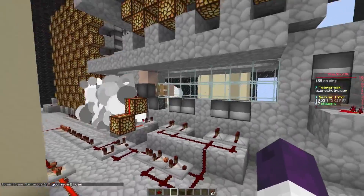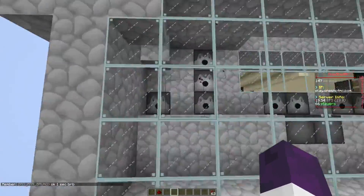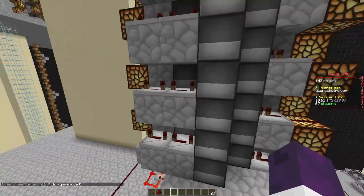Right here we have the hammer, and as I told you before you can change it over here. We're using a double pulse and I'm trying to save TNT as much as I can — so far it's going good.